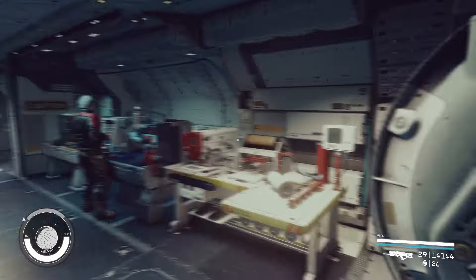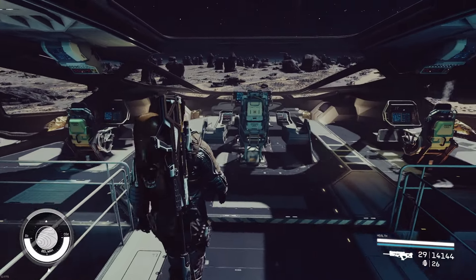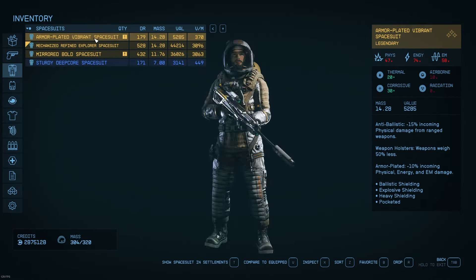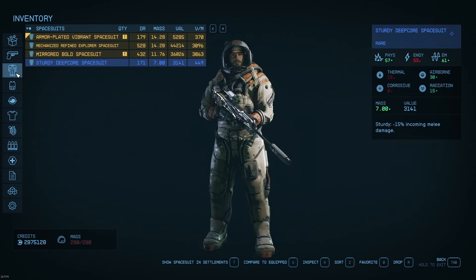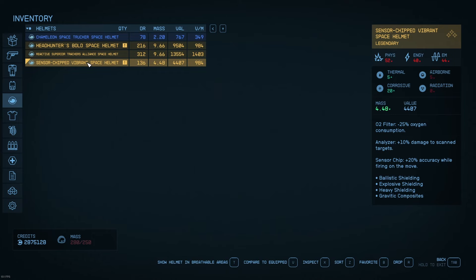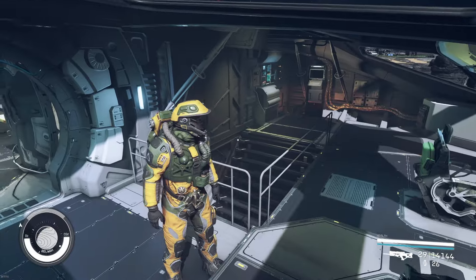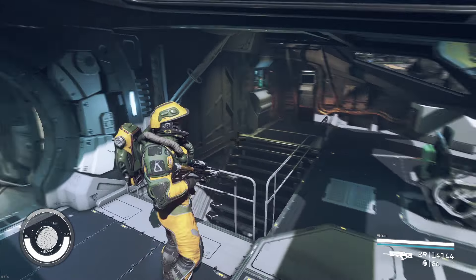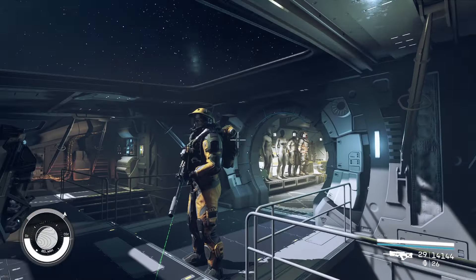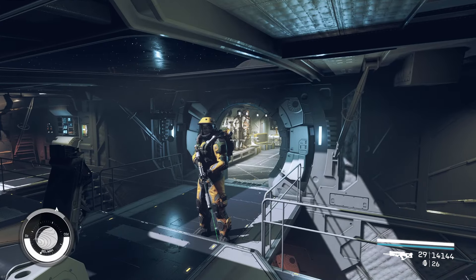We're going to grab both of these suits and take a closer look at them — the vibrant suit and the bold suit in red. We'll step out onto the bridge and try them on ourselves. Let's do the vibrant suit first. It's a nice green and yellow. It has a high corrosive protection value. With the Xenofresh apparel that you get in the Neon Quest, or some others,